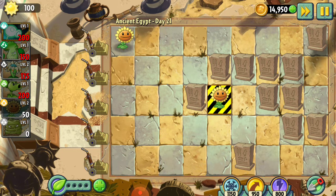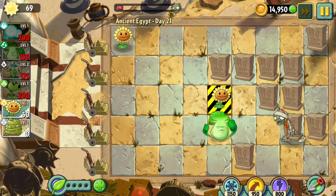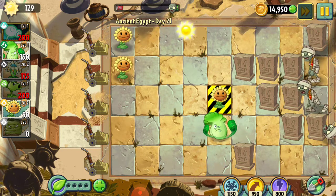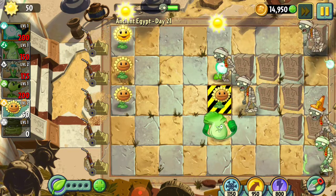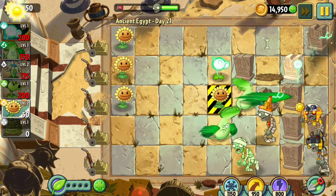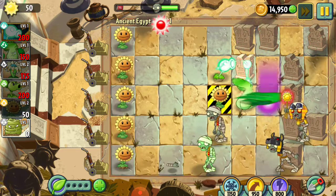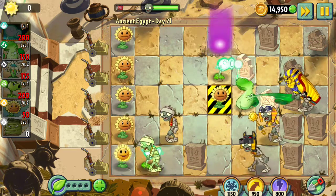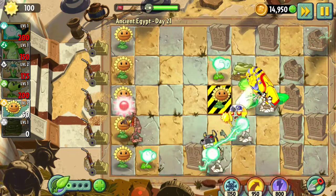So we should start planting toads and flowers, oh yeah, and grave busters. If you don't know what Plants vs. Zombies 2 is — it's basically a game where you're a gardener and you have to plant plants to protect your brains. There might be really hard levels, but there are also boss levels and really OP plants in this game. Let's use it.